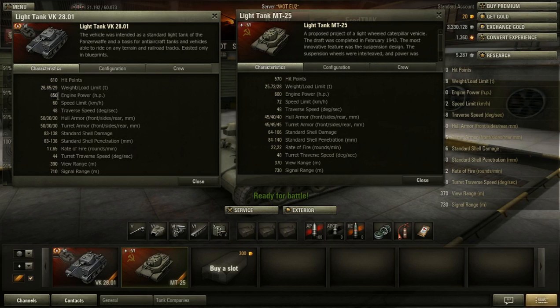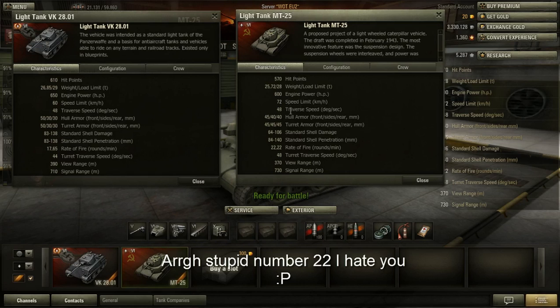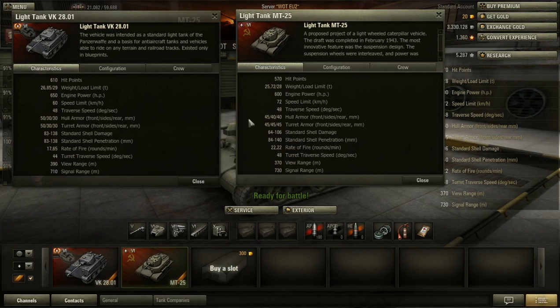The VK has 60 km/h as a speed limit compared to the MT-25's 72 km/h. But this thing doesn't really reach 72 km/h that easily, and going downhill the VK can pretty easily reach 65 to 70. So it's not really that big of a difference. The traverse speed is the same, and the armor is pretty similar.